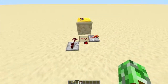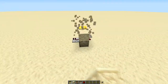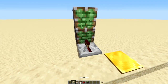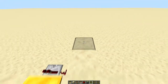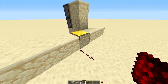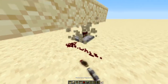This pressure plate detects when there is more than one thing on it, and you probably know how to make this contraption, but I'm going to show you anyway. I'm just making something like this — a piston, for example. So yeah, to create this, we need to put a repeater right here, or right here, or right here — it doesn't matter.